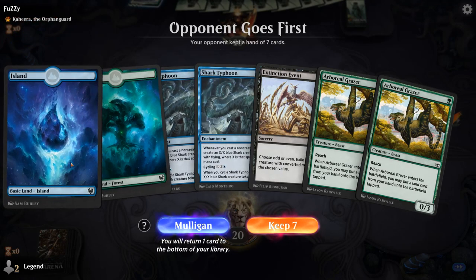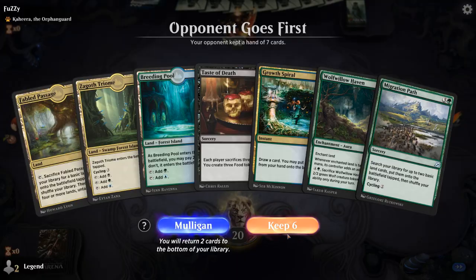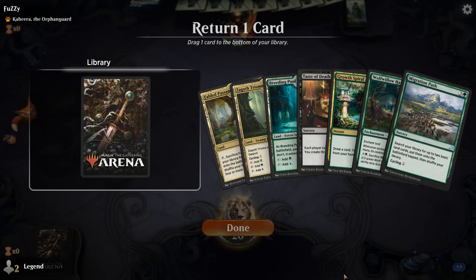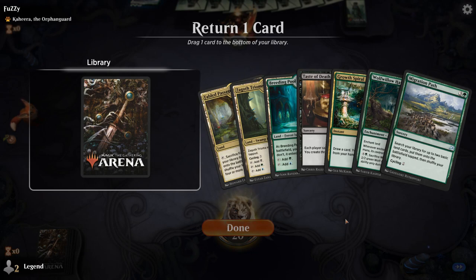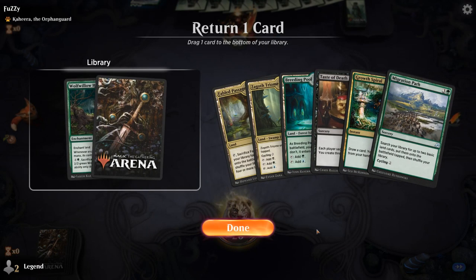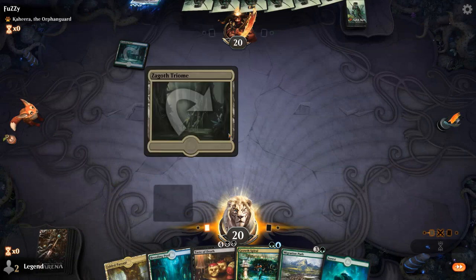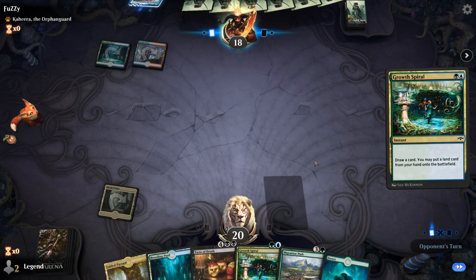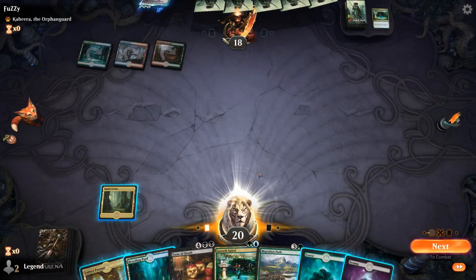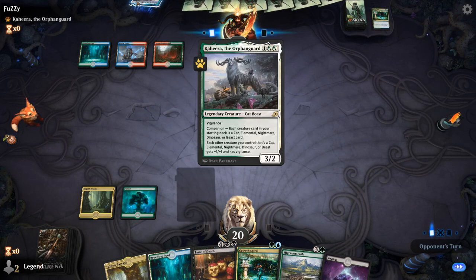Game four — we're on the draw. Not loving this hand — two Grazers with only two lands and a couple too many expensive cards. The next hand is better. We have a Spiral combo with the Passage to ensure it can fetch untapped, so maybe prefer Haven over a Grazer, keeping Taste of Death as a payoff card. We should be able to cast turn three Migration Path, and we're technically capable of casting Ultimatum on turn four. Facing a Kahira deck, maybe Temur Elementals with Kahira.